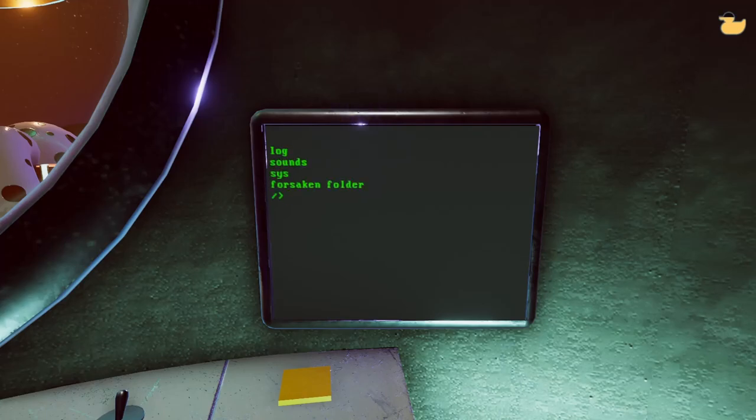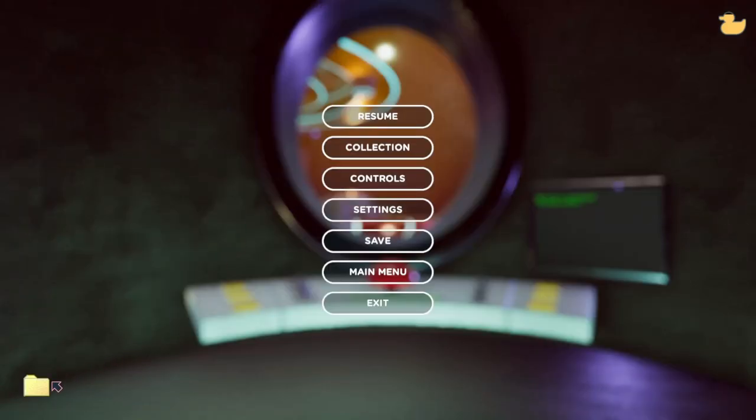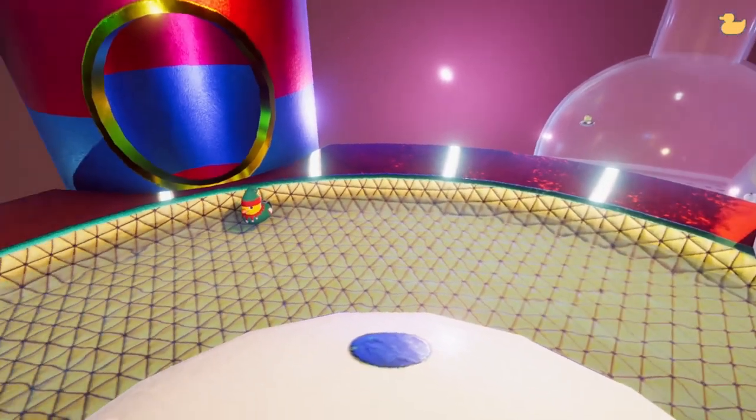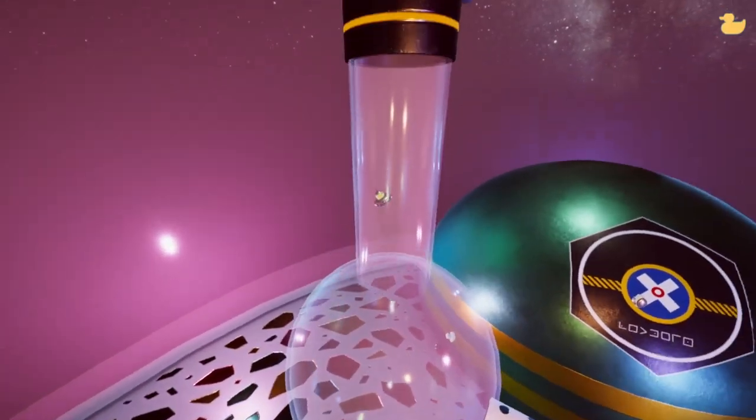There we go. Directory. Texture.db. So we gotta type in 'open texture.db'. File is corrupted. Hmm. Wonder if now we can open it in here. No. CD log. Air log. And then 'open air log'. Okay, we got our code. Though I'm not really sure what this code is for. So I'm not sure if that actually did anything. The plot thickens. The mystery gets more mysterious.